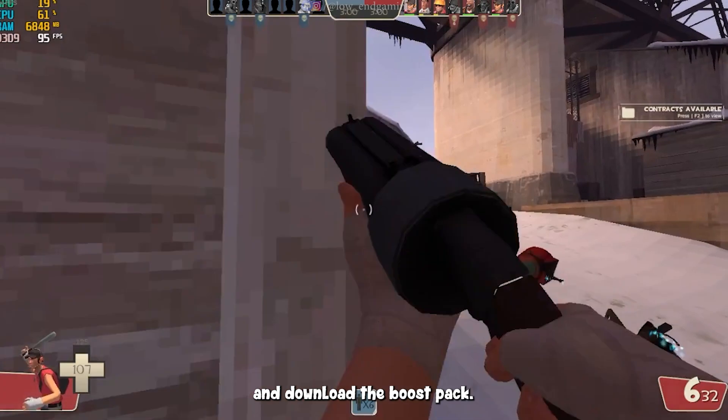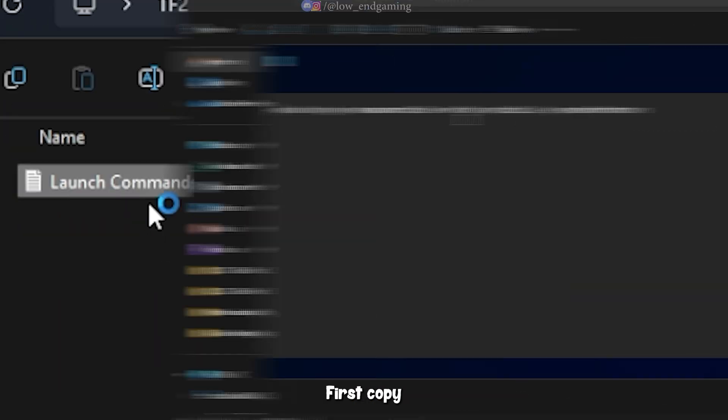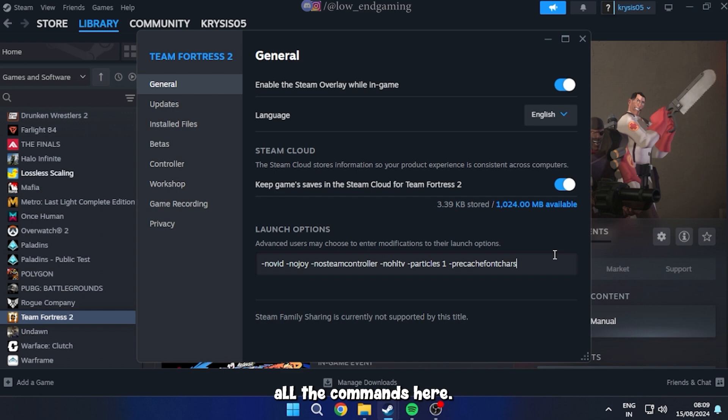Go to the description below and download the FPS boost pack. This pack contains the config file and launch options. First, copy all the launch commands. Open the Steam library, right click on Team Fortress 2, click on properties, and paste all the commands there.